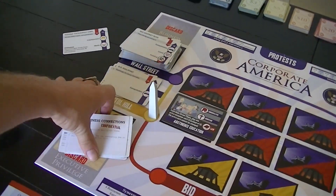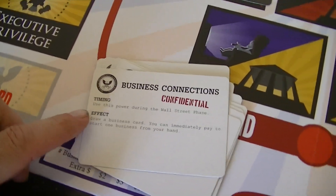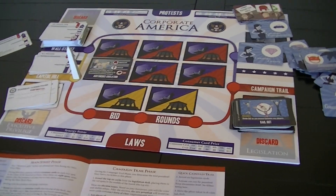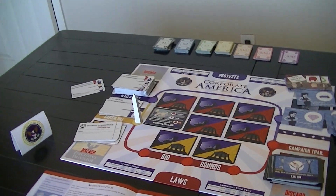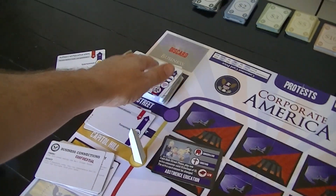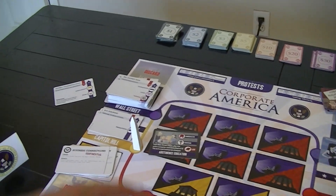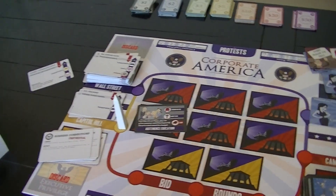The executive privilege cards are one-time-only plays — use the power during Wall Street and it has some effect. If you don't play them, they'll be worth $5 each at the end of the game. The first president in the game doesn't get an executive privilege card, and there's no real advantage to being first. If playing business cards simultaneously, everyone reveals at the same time.